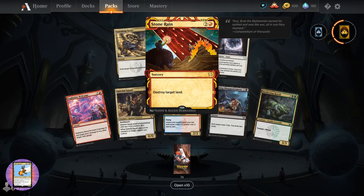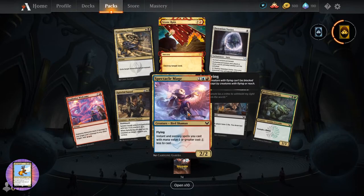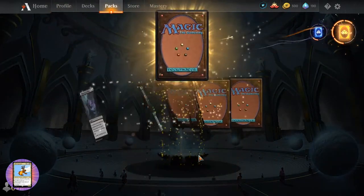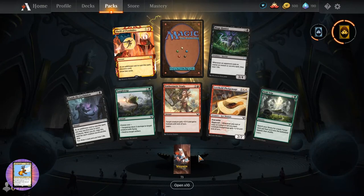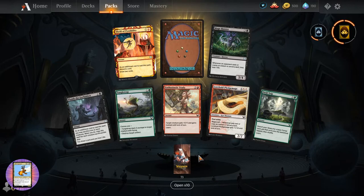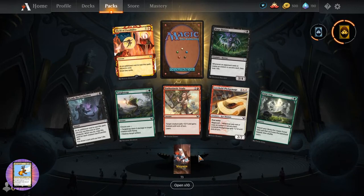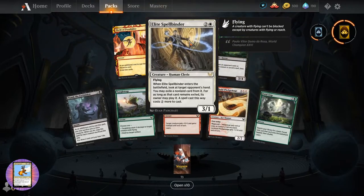Stone Rain - sorcery for three, destroy target land. Straightforward. Here watching in the US - we have anyone from Australia? Or let's see - India, Africa, Europe, I'm pretty sure we've got a bunch of Europeans here. Anyone from Japan or other continents? Let me know - let's try to get the whole world here.